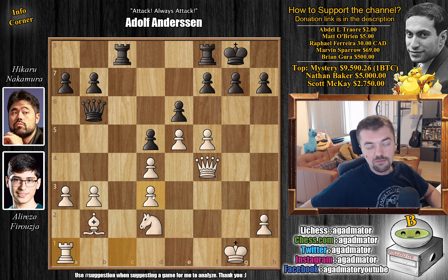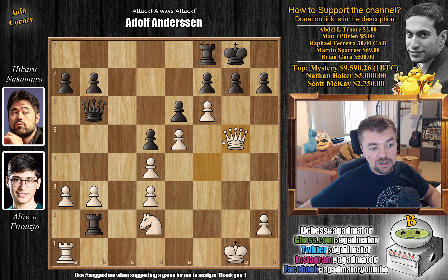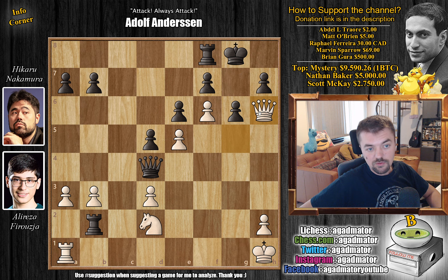Here White has to play f6 — you cannot allow Black to play f6 because if White gets f6 in, Black is just done for. But Hikaru for some reason allows it, playing rook to c2. Firouzja immediately goes f6. Now what do you play? You obviously cannot go grabbing pieces because if you capture, queen g5 and that's game over. Even if you capture with check, just king h1 and there are no more checks.